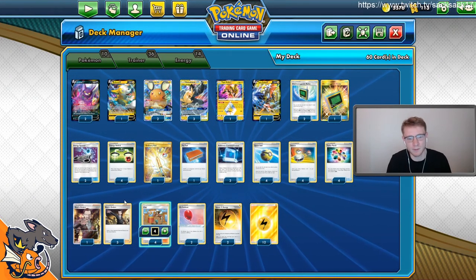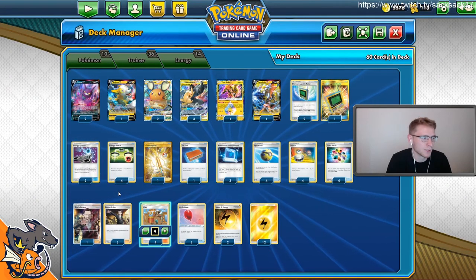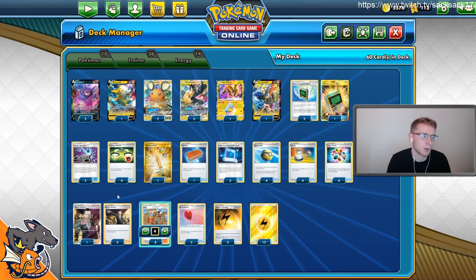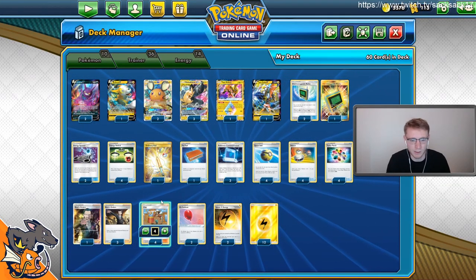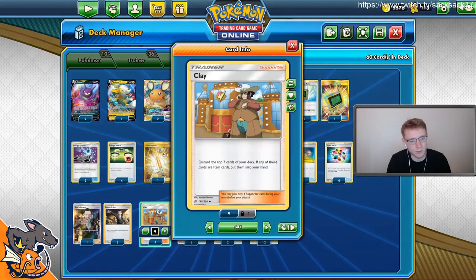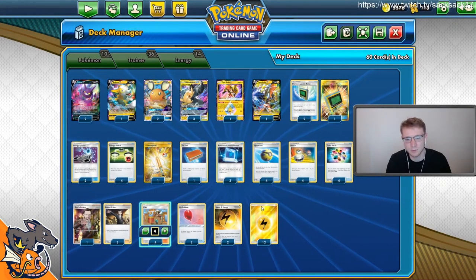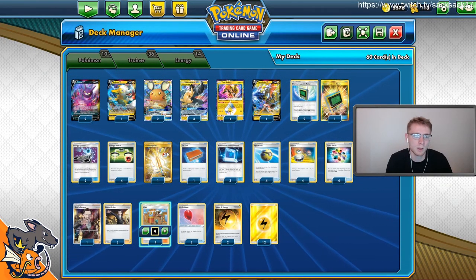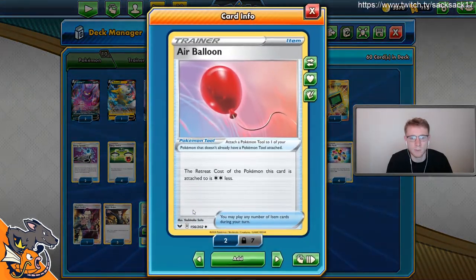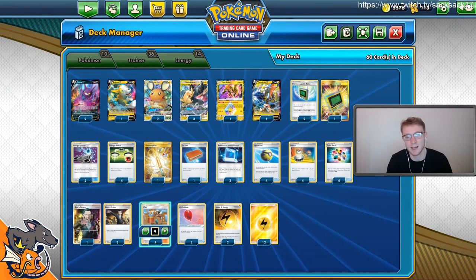Four Boss — we just need those gust effects late game, and ideally Full Blitz and then Tag Bolt. Tag Bolt both Dedennes while tabling Crowbat — things like that are really nice late game, so we need four. Four Clay as the main draw support — discard the top seven cards of your deck and put any items into your hand. Energies aren't items, so you can pitch energies and get E-Switches and Switches into hand once you've found CoCo. Two Air Balloon — nice to switch into something with two retreat cost.